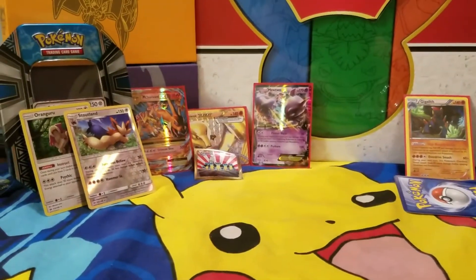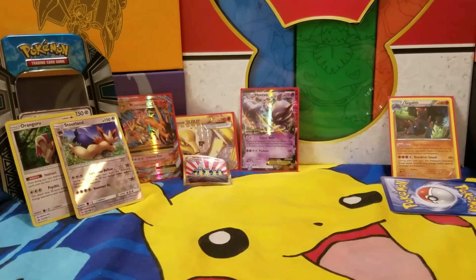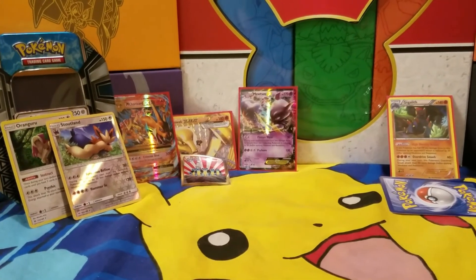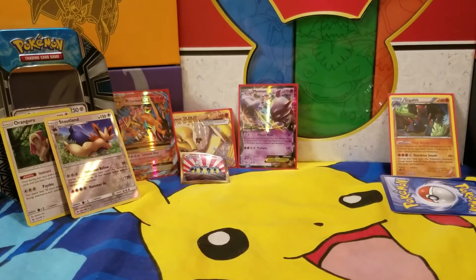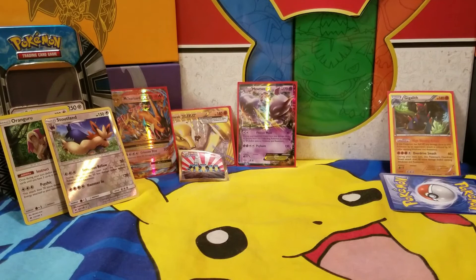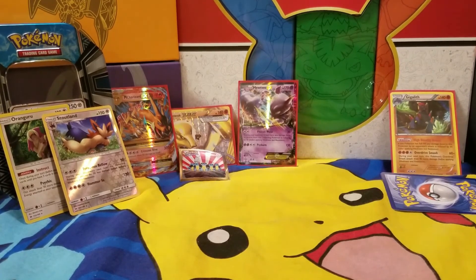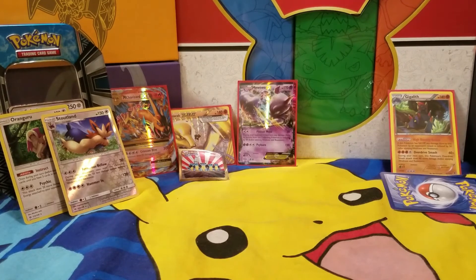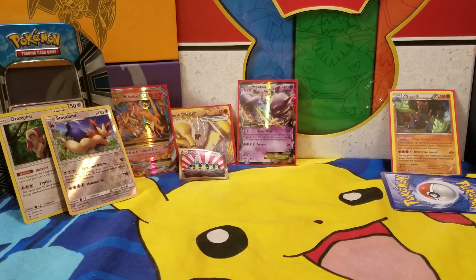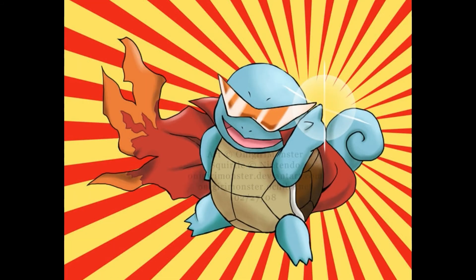Not a bad haul at all — a reverse holographic, a holographic, a Mega Charizard EX, a Marowak Break, a Mewtwo EX, and one Solgalio tin — five hits, awesome! Remember guys to like, subscribe, comment, get in that contest, pick what you want to win. There are gonna be more great prizes coming — click on the Squirtle in the lower right hand screen with the sunglasses on to subscribe. Thanks, Squirtle Squad!